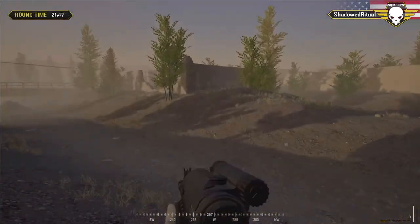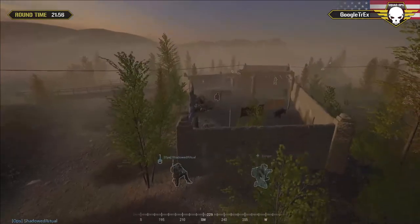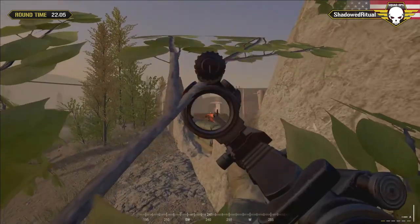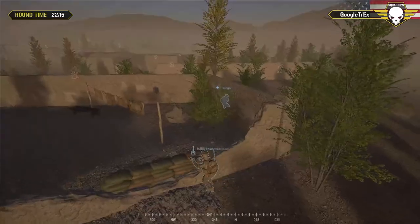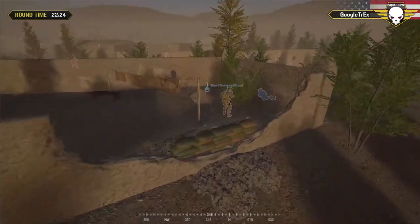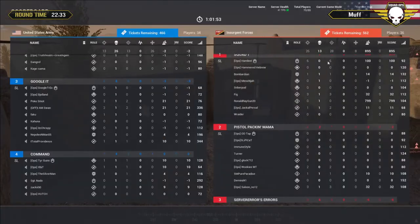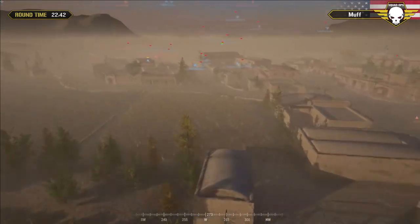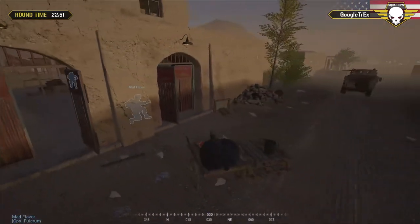It's real quiet on the comms now. What do we do? We've got Mad Flavor, Fulcrum, and Silverman off to the west side - oh, they still do have that one humvee, but it's in rough shape. On the east, Shadow Ritual and Slinger were pushing but Slinger's down, and Shadow Ritual is down too - Hamlet just came inside and dropped his sixth guy. Down to three US survivors. Let's see if they can even get across the river.